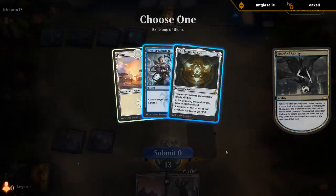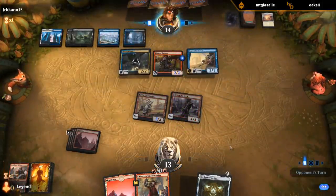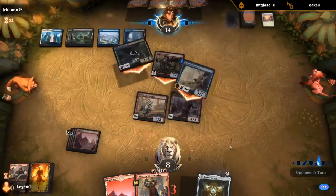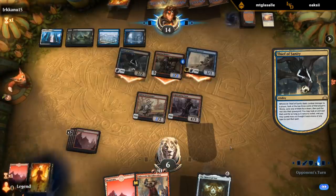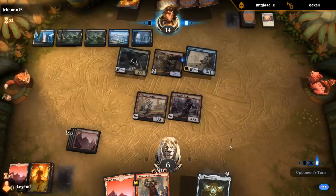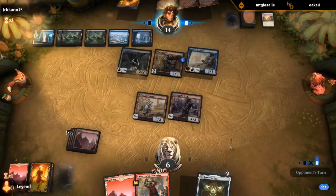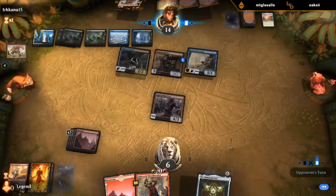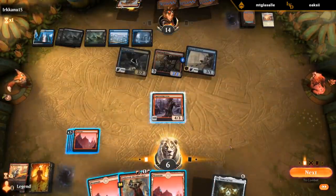Immortal Sun, you say? Sure. Don't know if the game's gonna last long enough for it to matter. But this is kind of the case of Thief of Sanity running away with the game. Sadly I didn't have an answer for it. They even get to keep the Bonecrusher Giant, so I don't get to cast it — although they'll probably have a hard time casting the Giant themselves.